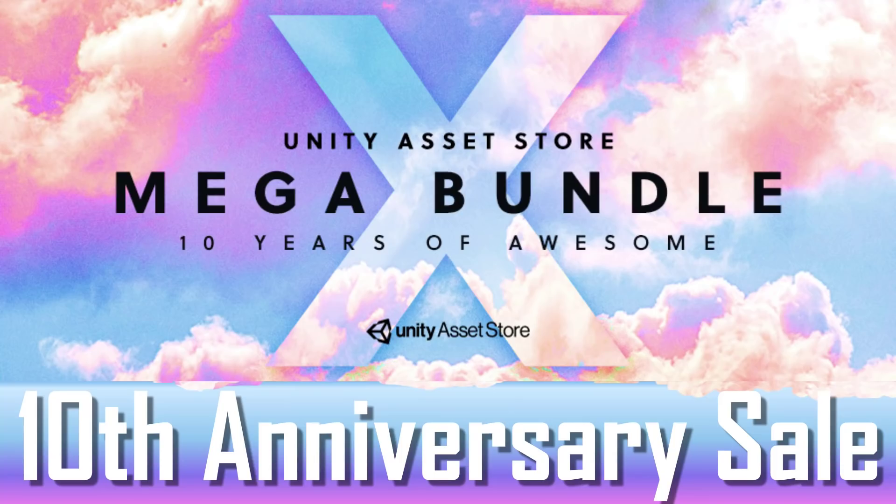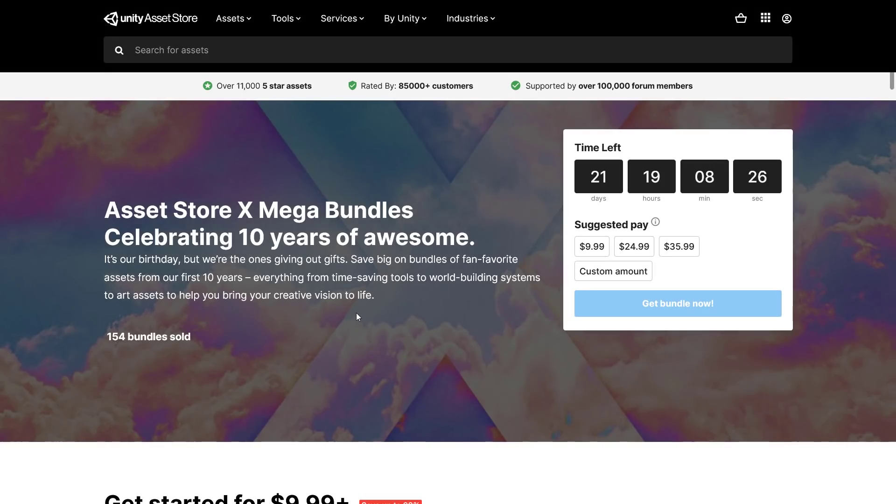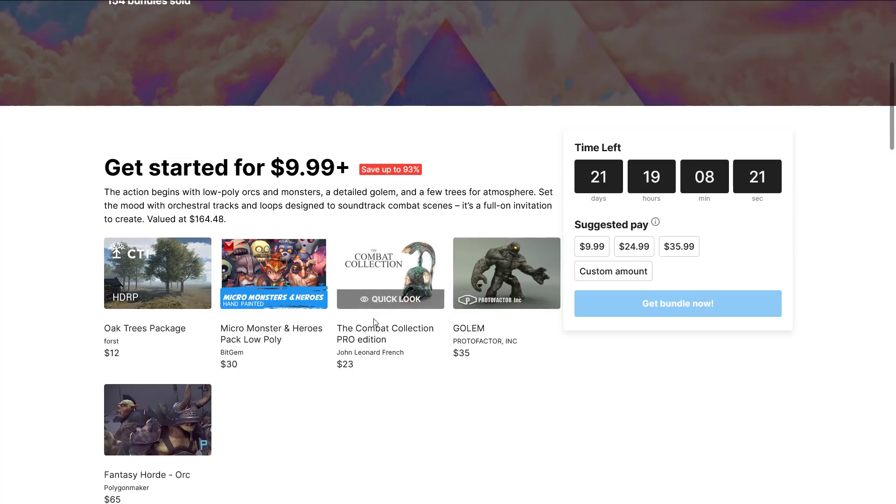Today is the 10th anniversary of the launch of the Unity Asset Store, and to celebrate, they are running the Asset Store X Mega Bundles. This is basically the Unity equivalent of a humble bundle — a bunch of assets from the Unity Store organized into tiers. You buy a higher dollar value tier, you get all of the stuff below it.